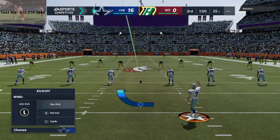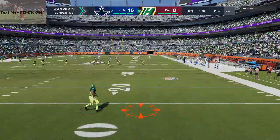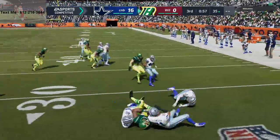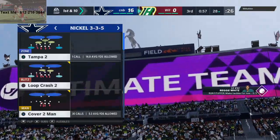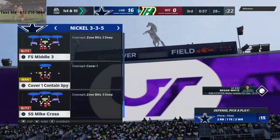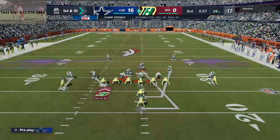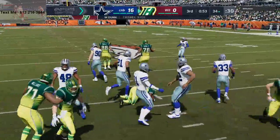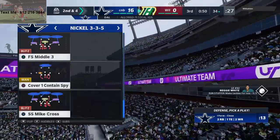I want to talk about pressure and go back to nickel 3-3-5. You've probably seen on YouTube a lot of people posting blitz videos and setups that get pressure. In Madden 21, every year you have to play to the strength of the game. Last year one of the major strengths was to blitz seven every single time — this year that's not the case. Even if you get a player running free, he doesn't always come in free.